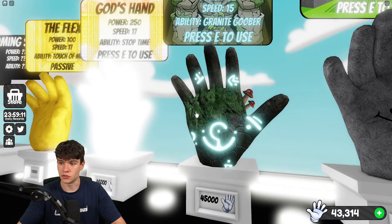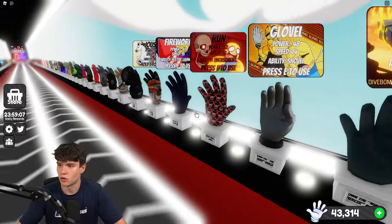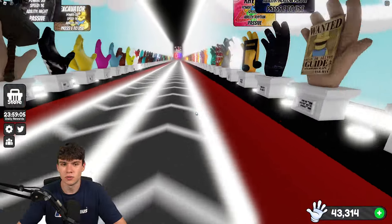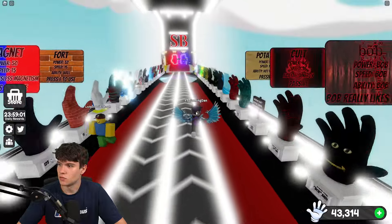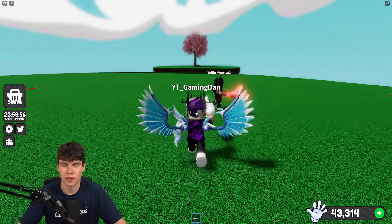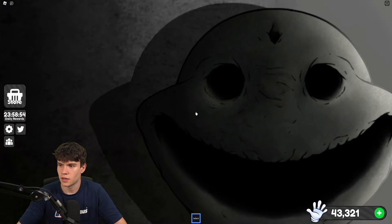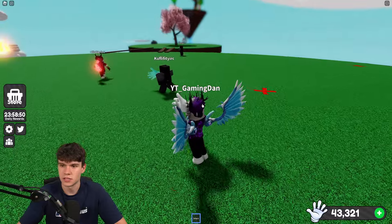Its ability is Granite Goober and you press E to use it. Press E to summon your golem, and if anyone attacks you it will protect you. If the golem is attacking someone, press E to recall them back to you. If you hold E, you will attack the nearest player even if they don't do anything.